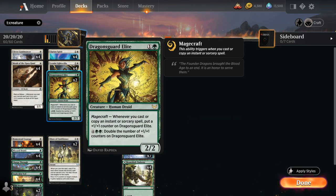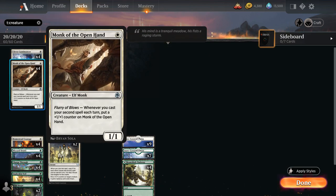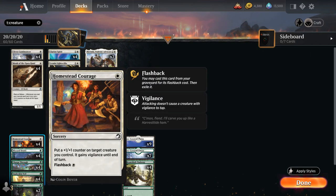We've got another two-mana Magecraft creature with Dragon's Guard Elite. This one picks up a plus one plus one counter whenever we cast or copy an instant or sorcery spell, and at six mana we can also double the number of plus one counters on the Elite if we're flooding out a bit. Then at one mana we've got Clever Lumamancer, a 0/1 that gets plus two plus two with Magecraft, and then Monk of the Open Hand, a 1/1 that whenever we cast our second spell each turn picks up a plus one plus one counter. Given that we have a very low curve with lots of one-drops, it's easier for our deck to double spell in the same turn and trigger cards like Monk, as well as Clarion Spirit, and that's also where Homestead Courage will come in handy.